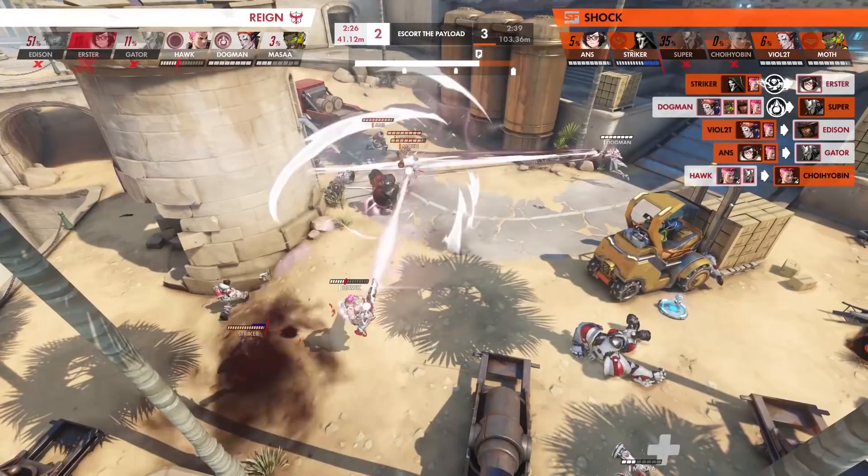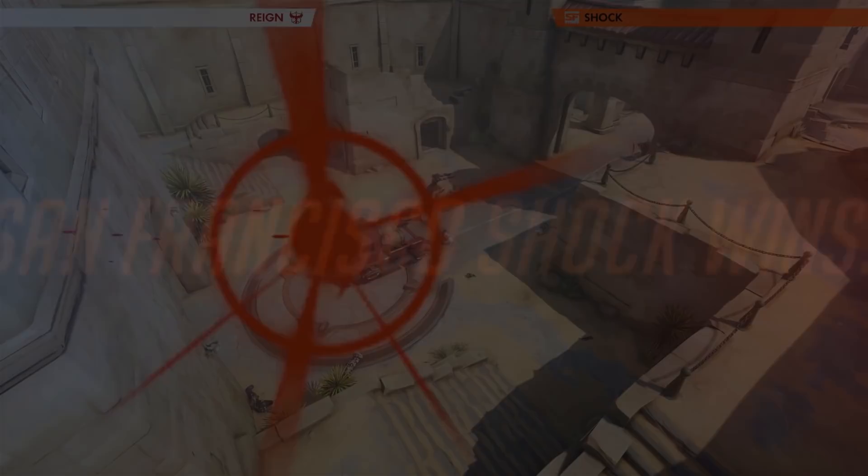Knowing this, the Shock move onto the offense, running down the Reign as Striker unleashes a devastating Reaper ultimate, wiping the Atlanta Reign off of the map. The Shock continue to keep up the pressure, holding the enemy back and getting the map and series win — all thanks to Anz's pocket pick.